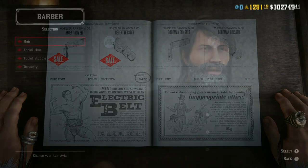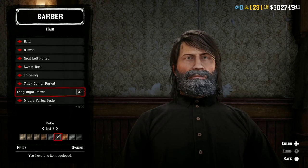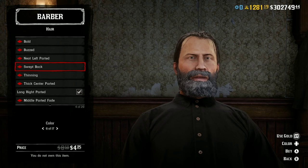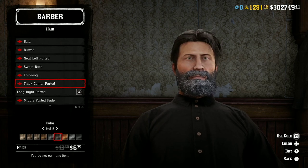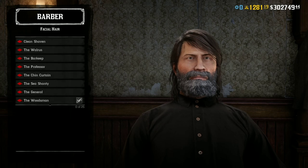If you head to the barbers, everything is half price. So if you're looking for a fresh trim this week — beard, hair, maybe even some different-looking teeth, or a stubble — it's all half price this week guys. If you're looking for that fresh look, do it this week.